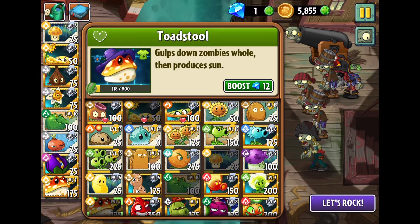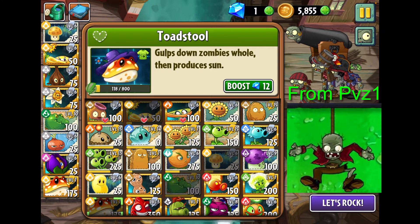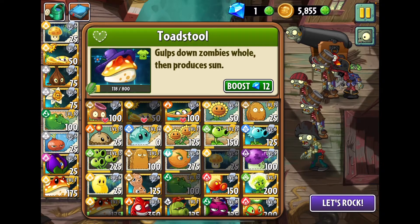You're gonna want plants that just take care of the imps really quickly or defeat multiple imps at once. We also got a Pirate Captain Zombie which has a parrot, and it's a lot like the Bungee Zombie because it just sends them out and picks up plants and gets rid of them.